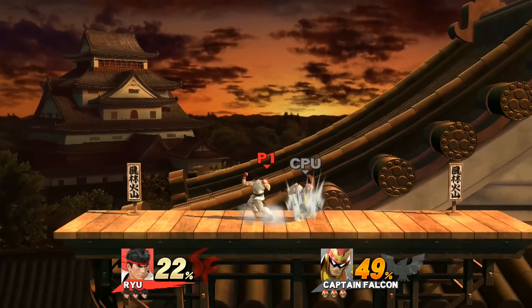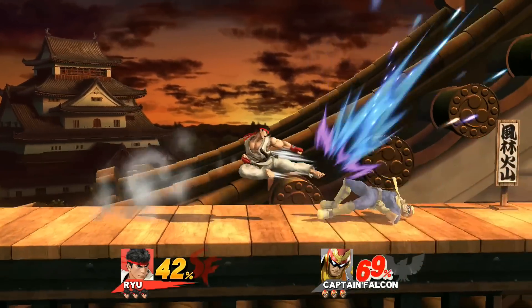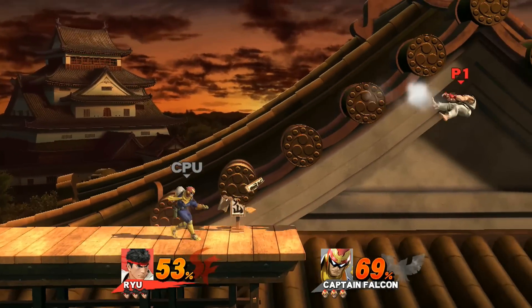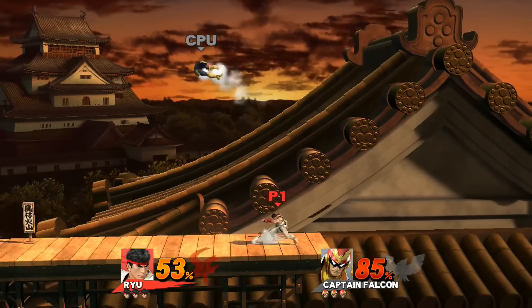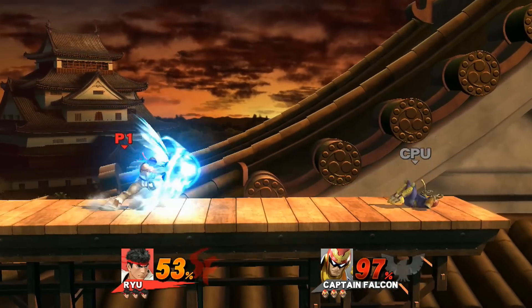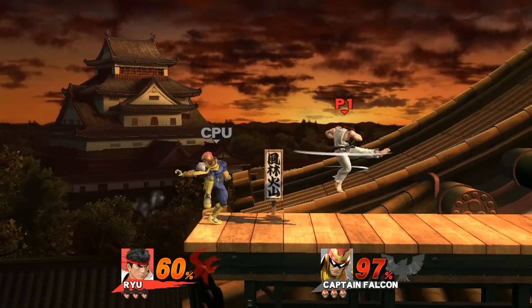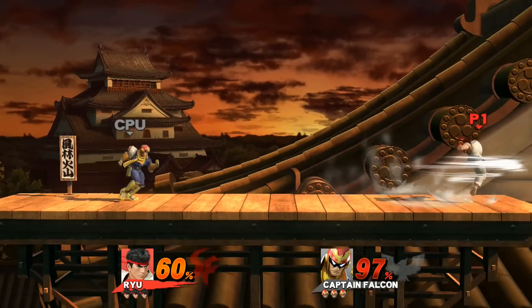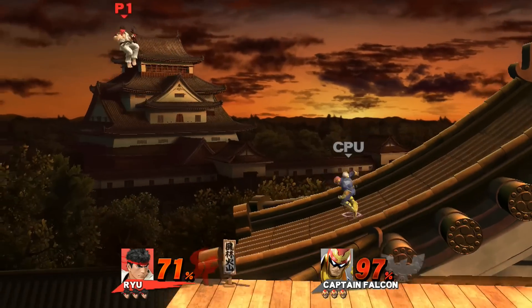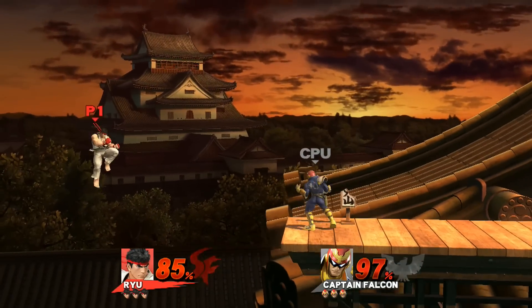How do you like me now, Falcon? So the punch move is kind of like an alpha move where he gets one or two hits in and then starts a combo. They wouldn't let me do consecutive Hadoukens — they trip you up a little bit to keep it fair. So he can't do consecutive Hadoukens. Oh okay, sorry Falcon, no offense.